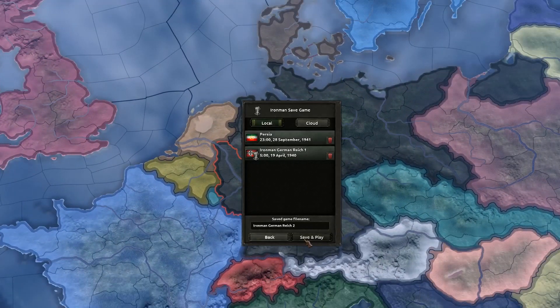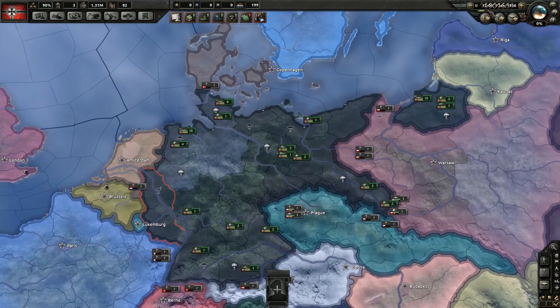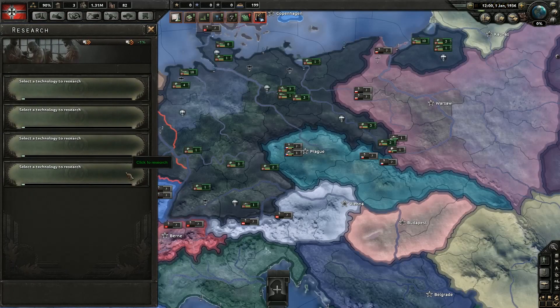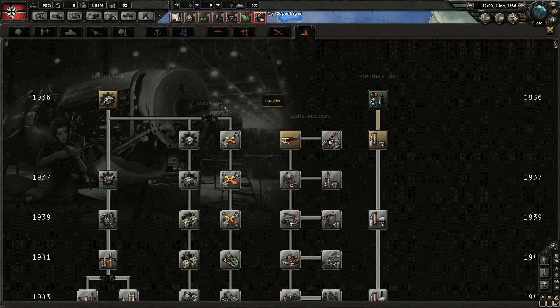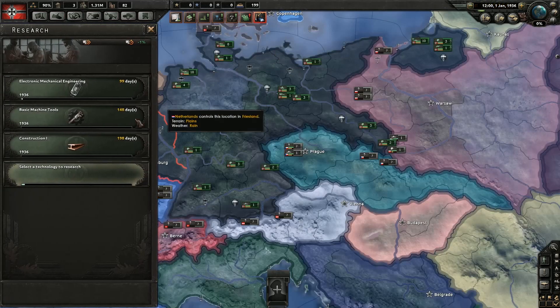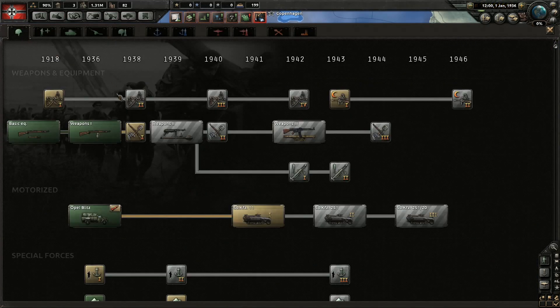This will be a 45-minute episode for our first episode, which will basically be like usual — we are going to spend the whole first episode pretty much setting up. We start out with 4 research slots, which is really awesome. So we are going to focus on all things construction, and then we may go with Support Weapons 1 as well.